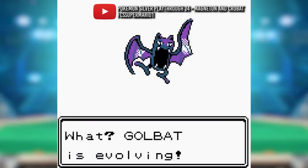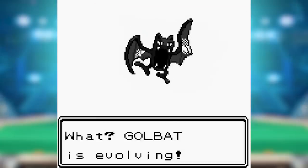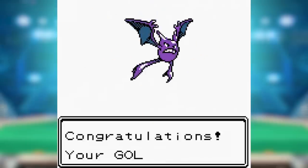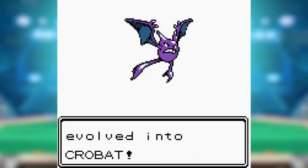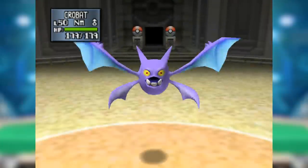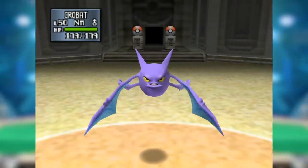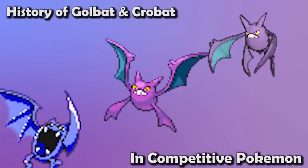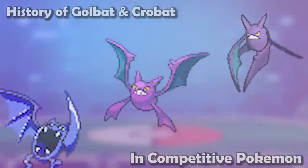Honestly, I wasn't a fan of Golbat at all, but once it got an evolution I was pretty alright with Zubat because Crobat looks sick. I remember evolving my first Crobat as a kid not even understanding what evolving through friendship means, and I was pretty excited because Crobat looks so much cooler than Golbat. But those teeth are scary though. But even with scary teeth like that, how good was our speedy HM fodder Pokemon actually? Let's find out.